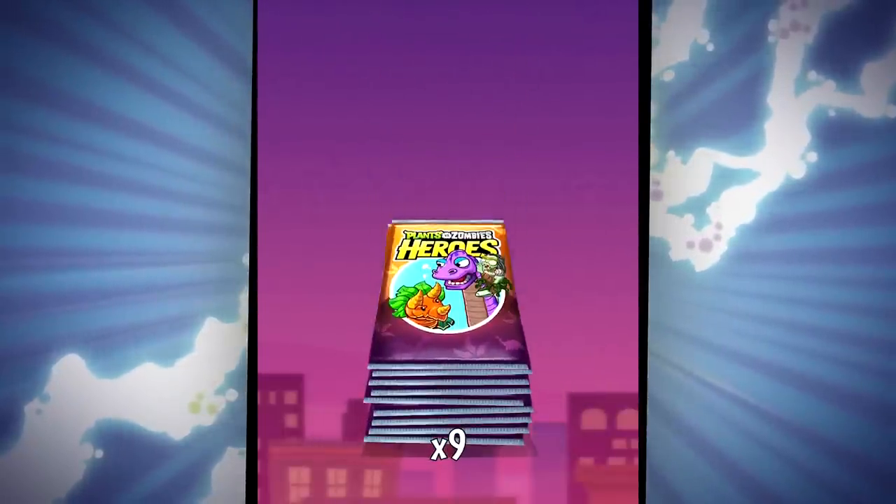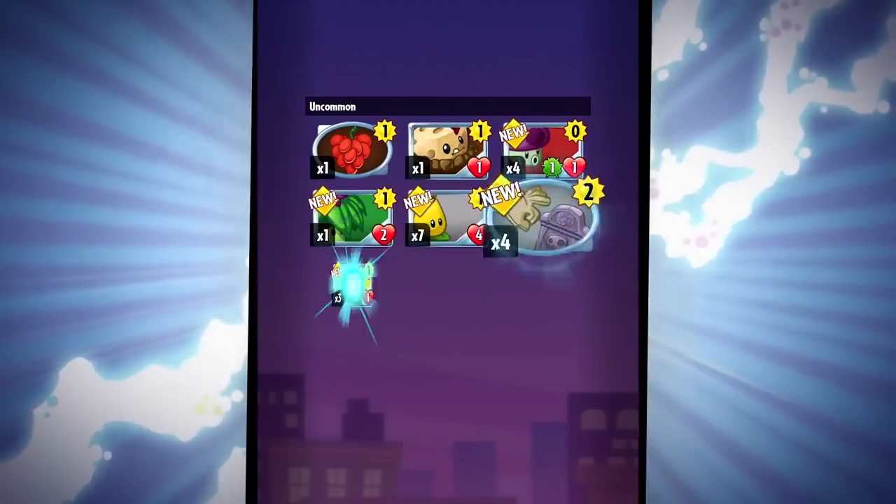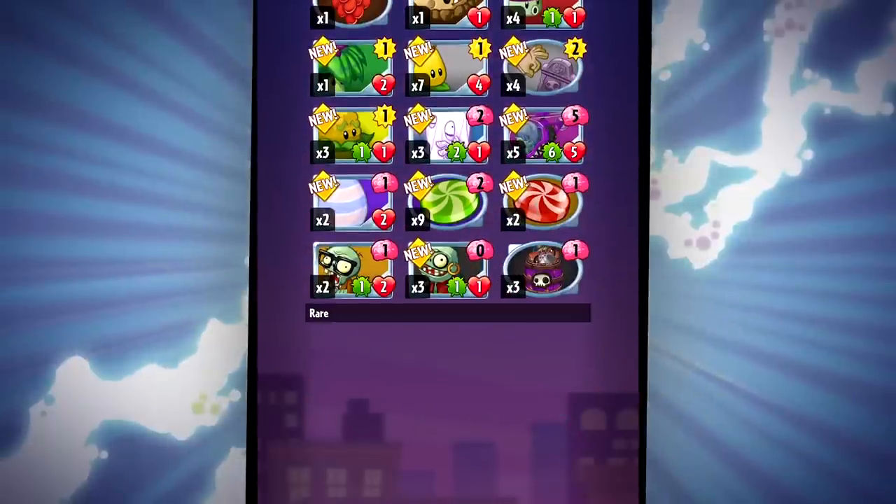In this 50-card set, we'll find three new keyword abilities: Evolution, Dino Roar, and Untrickable. Matching this evolutionary paradise, Colossal Fossils includes a brand new evolution ability.